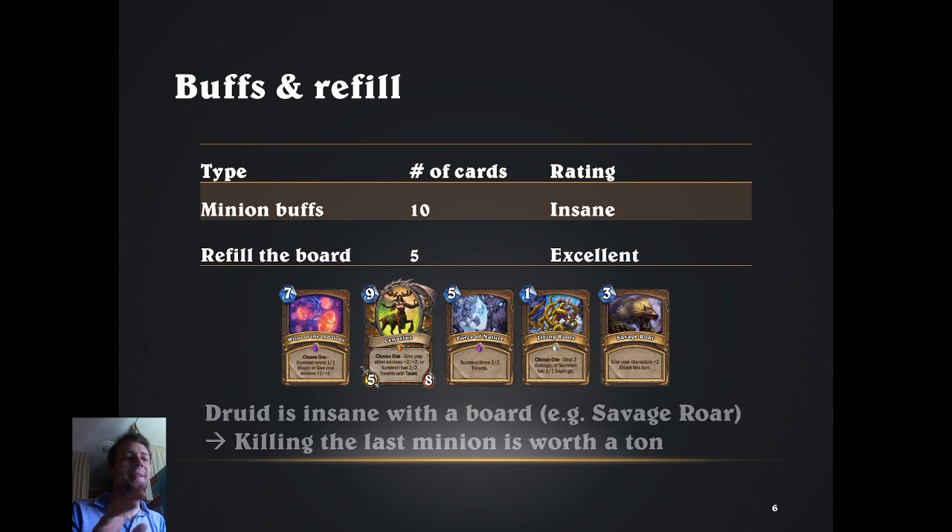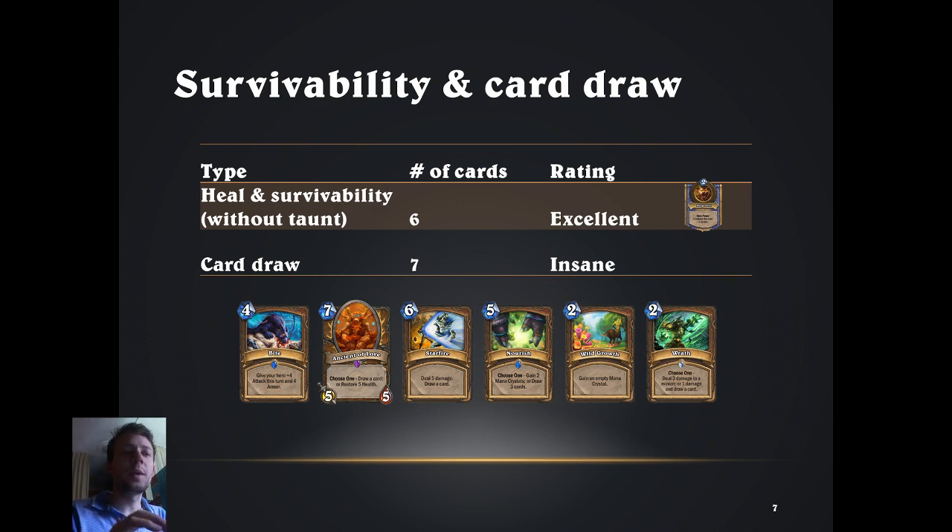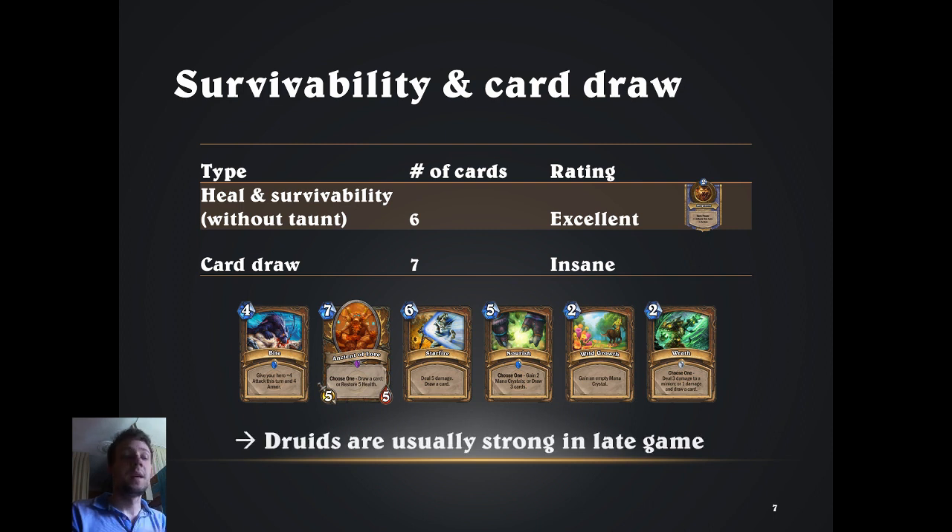Now let's talk about buffs and board refill. Druid has an insane armory of minion buffs including many cards buffing all your minions, like Wisps of the Old Gods or Cenarius, which also serve as board refill. More options here are Force of Nature and Living Roots. The main message is that Druid is insane with a board and also good at refilling it — the classic example is Savage Roar dealing tons of damage when there's a board. For survivability, Druid has various ways to gain armor or health, and card draw is also very strong. Starfire is a nice self-cycling card, Nourish is the new star in slower metas, and you can cycle Wild Growth or Wrath in the late game. Hence Druid is a very consistent class in the late game.